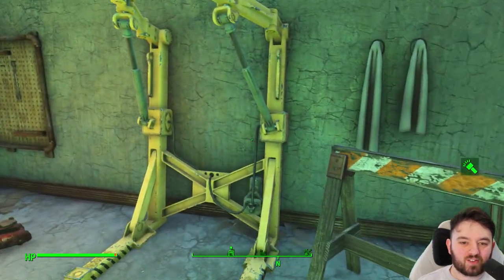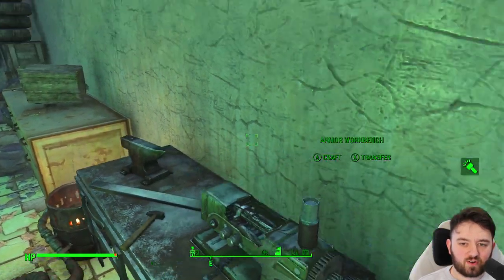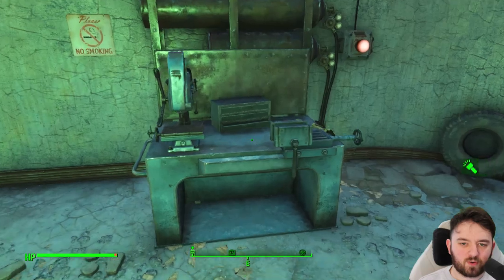We've got an armor workbench and a power armor station. Further in, we've got ourselves another armor workbench. There's also a weapons workbench.